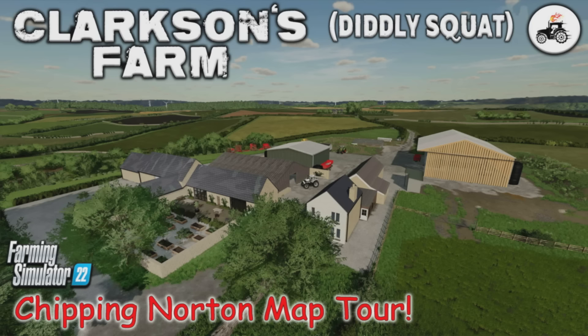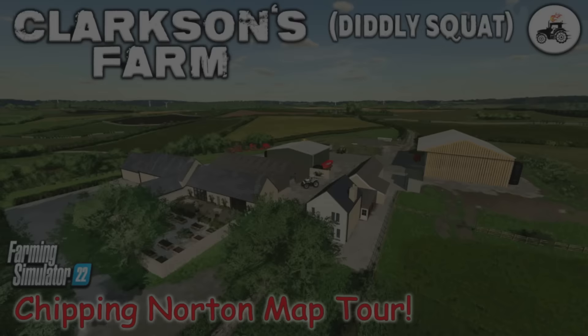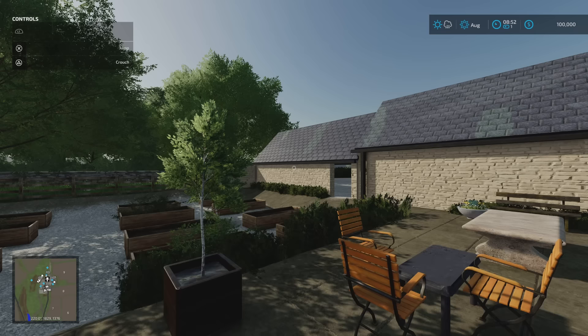Welcome to this look at a new mod map on Farming Simulator 22 with me, Mr. Seelie P. I'm here at Clarkson's Farm. This is the map Chipping Norton by FS Landscaping - 463.83 megabytes to download. This is a facsimile of the area: Chipping Norton, Chadlington. It's got Diddly Squat Farm, the farm shop, and Clarkson's Farm on it.